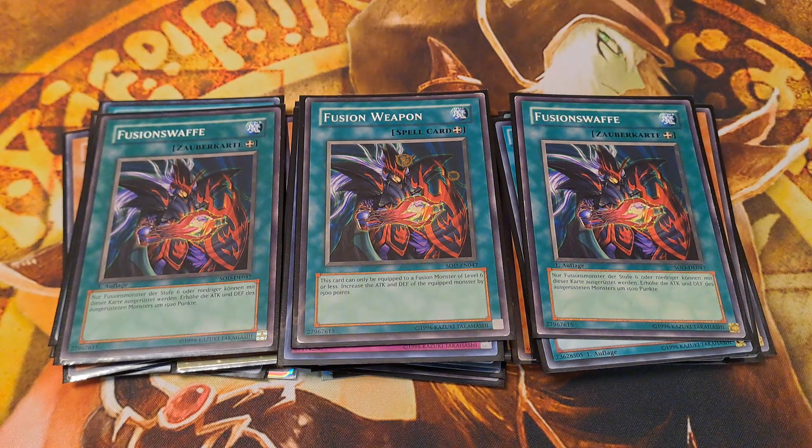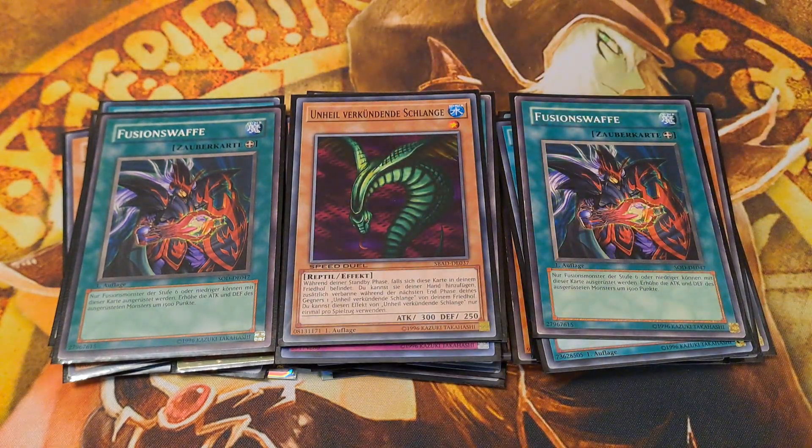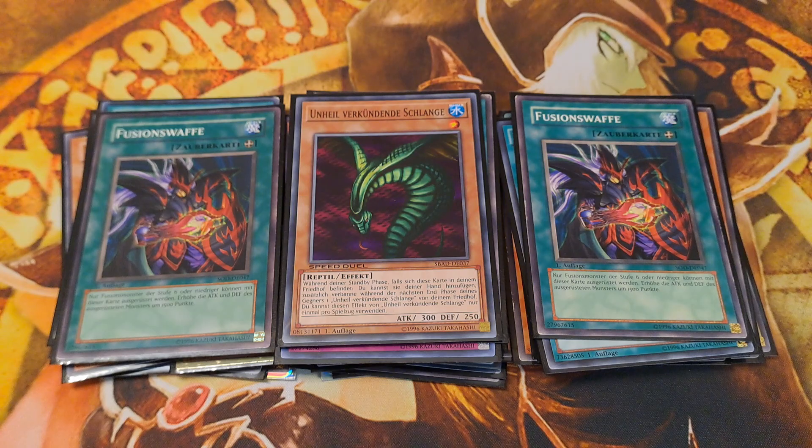Next up is the earlier mentioned Fusion Weapon, which can be equipped onto both Flame Wingman and Thunder Giant respectively, raising the attack and defense value by a staggering 1500 points. Sinister Serpent is a must-have in this build, as it enables us to use Thunder Giant's discard effect every turn.